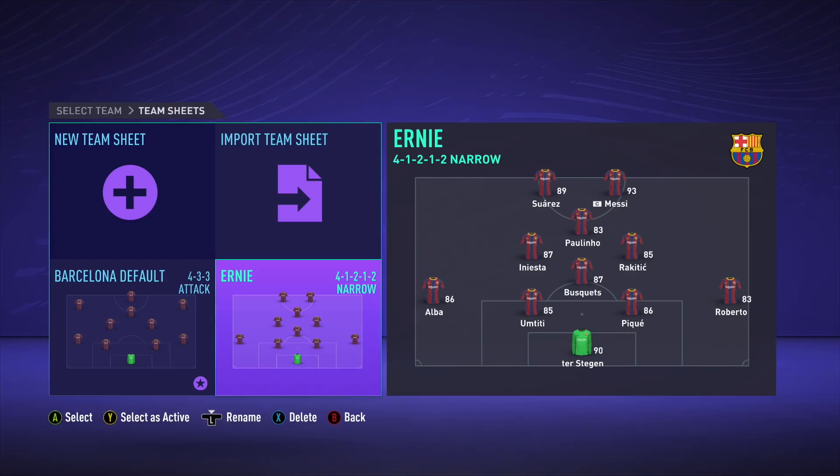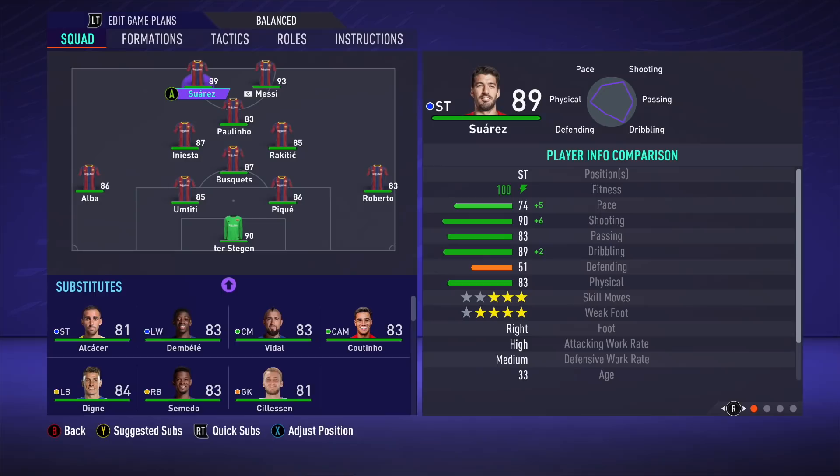Now we take a look at Ernesto Valverde's Barcelona — again a stark difference in formation. The wingers are gone. Ernie went for a very narrow formation with Luis Suarez and Messi up top, ridding them of any defensive responsibility. Paulinho was the man that played in behind them for that brief one season — I think 17-18 was when Barcelona under Ernie were at their very best. We've got Andres Iniesta in the team as well — good to see him back in a Barcelona jersey. Not a big fan of Ivan Rakitic but we've got him in the team. Sergio Busquets as well still in the lineup.